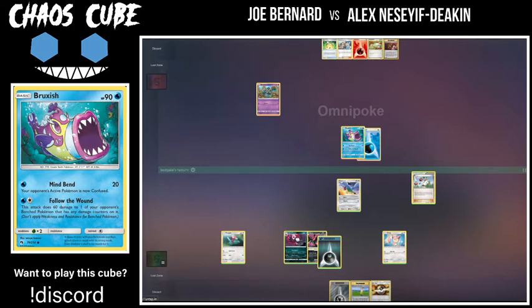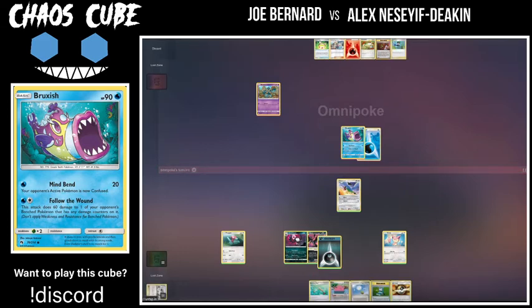The Honchkrow is a really nice and powerful card — Faint Attack is a solid one-energy attack and Raven's Claw can clean up knockouts. Joe looks like he has a very good start with the Bruxish, although he doesn't necessarily have any enablers for bench damage right now. Even one-for-20 in Confusion is pretty nice — it's a lot more useful basic especially in these lower HP type of situations.